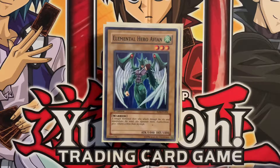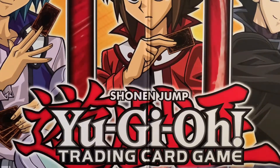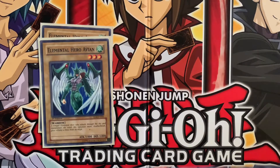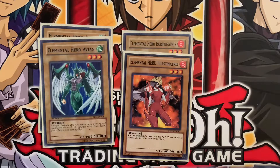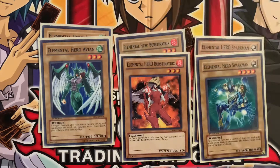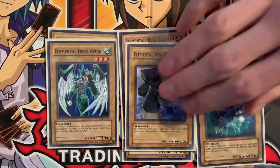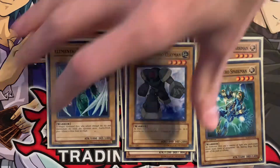Let's get started. We're going to start off with the main monsters. We have two Elemental Hero Avian, two Prismatrix, two Sparkman, and of course two Clayman. These eight are going to make up the majority of the Fusions in the deck. We'll get to the extra deck toward the end of the video — there are quite a bit of them in there, but these are definitely the main fusion materials.